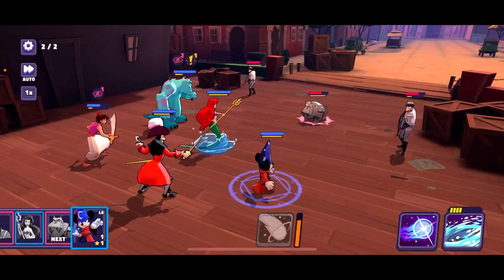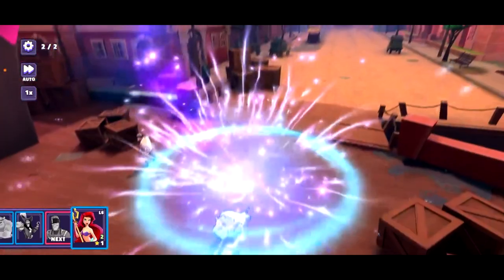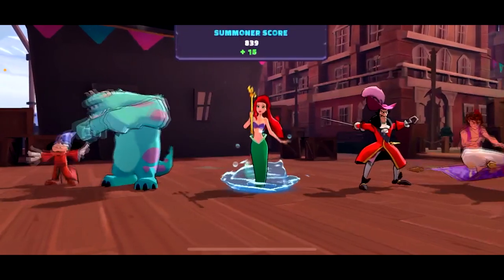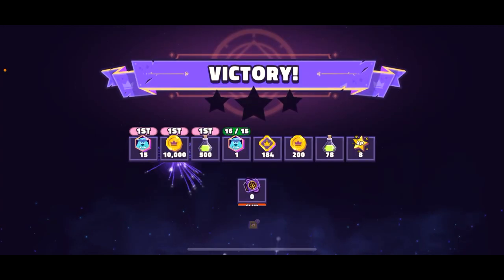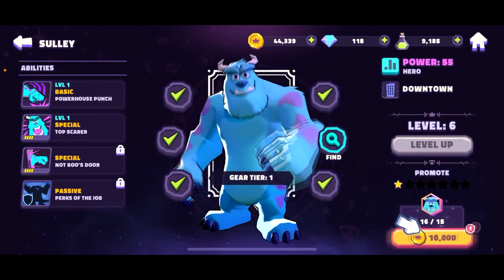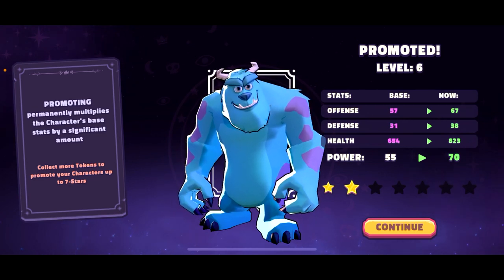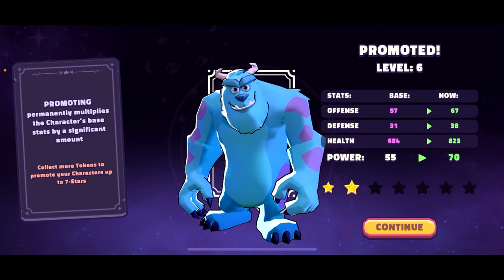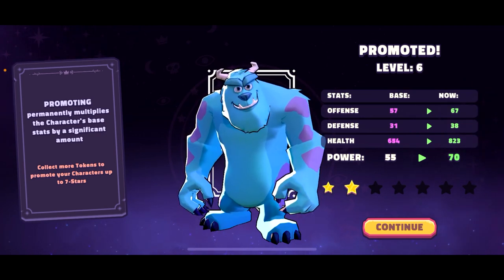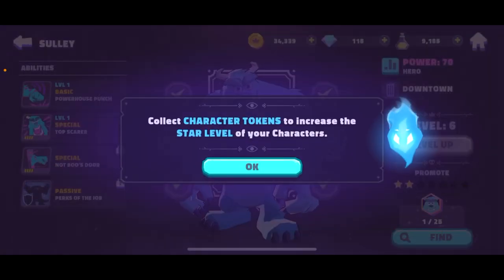Mickey doing his Swirl Pool. I also have a meteoric attack — comes from the sky! And we got a summoner score. I guess we can do some level up. You earned enough character tokens to promote Sally to the next star level. So we got Sally tokens. He is stronger now — his offense increased by 10, defense became 38, and health increased a lot — 883 — and power now 70. Promoting permanently multiplies the character's base stats by a significant amount.